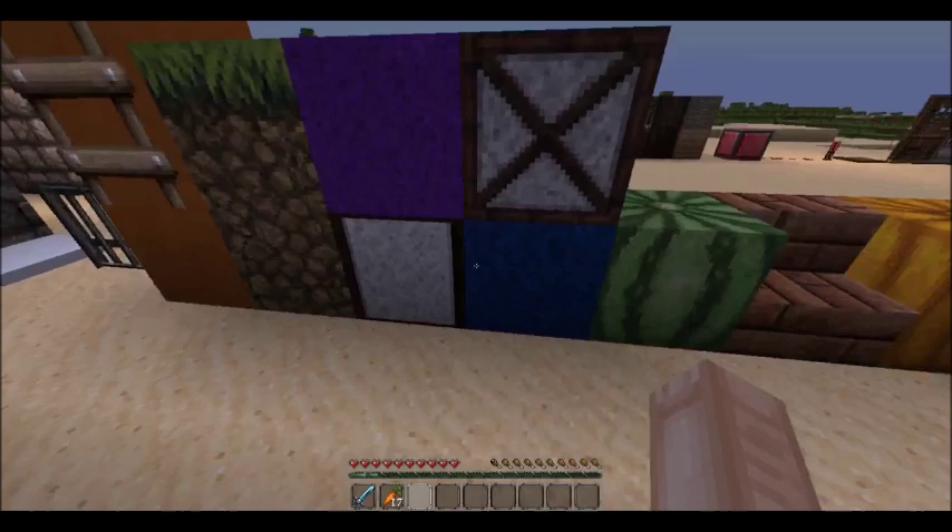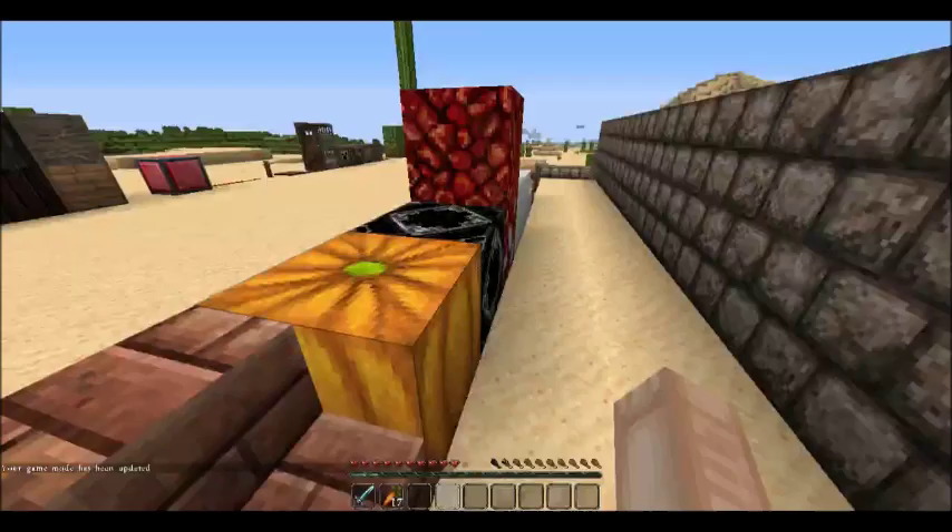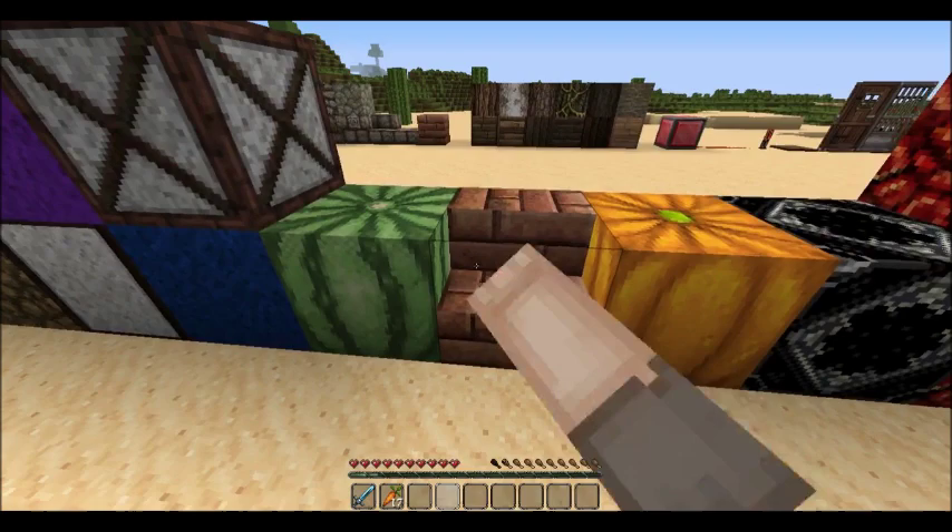That is white wool, that is purple wool, that is gray wool — these two look really different from the others — and that's blue. And this one is melon.